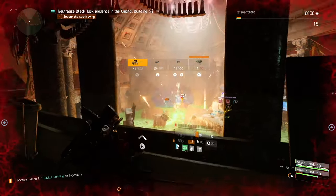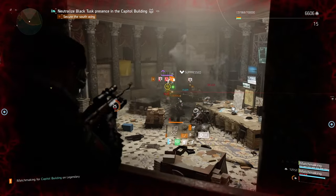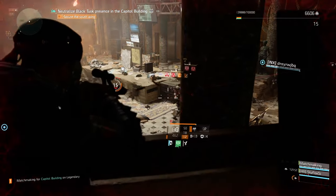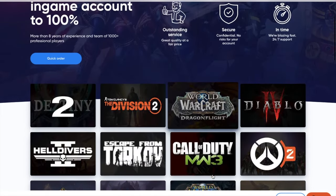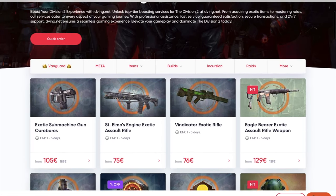The main weapon we are using is the Exotic Assault Rifle, Bighorn. How can you get this bad boy? By completing legendary strongholds — you have a chance to get it as a drop, and also from boss kills at the end of any stronghold.